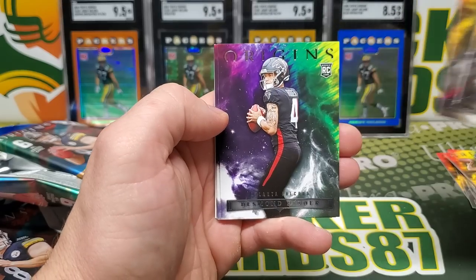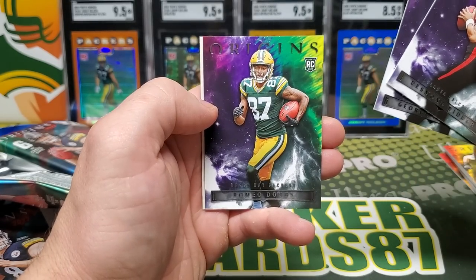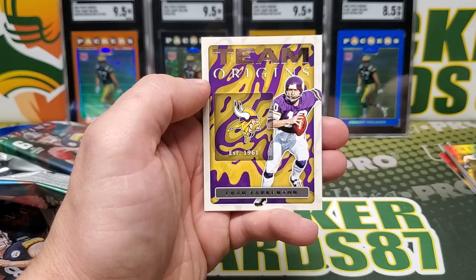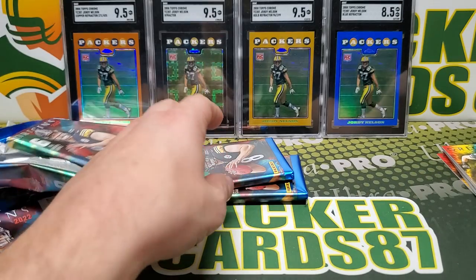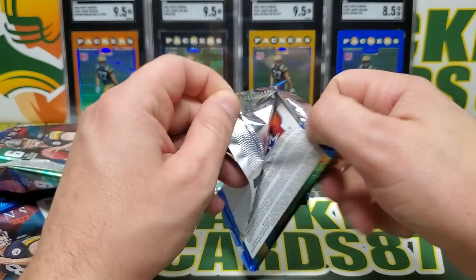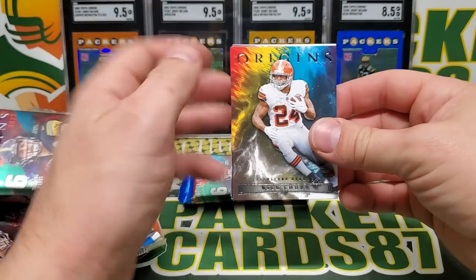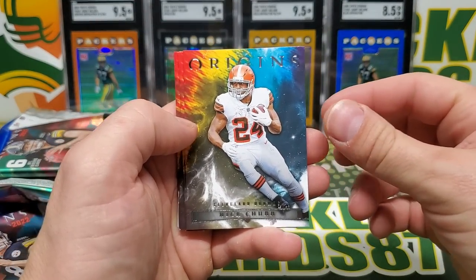Goddard, Scary Terry, Desmond Ritter, Pickens, Romeo Dobbs, and Team Origins Fran Tarkenton. I think these boxes are good for anyone trying to build the Origins base set — it'll make the base cards a lot more attainable, seeing as how there's only two base cards in a hobby box.